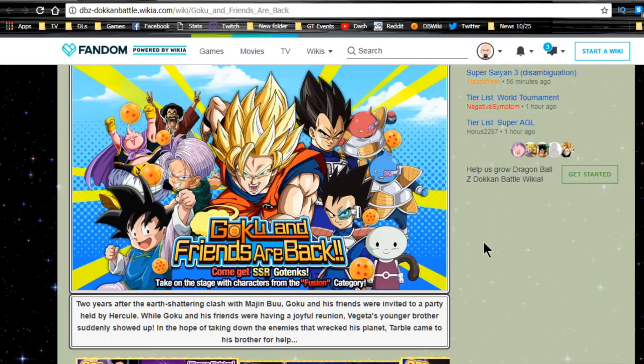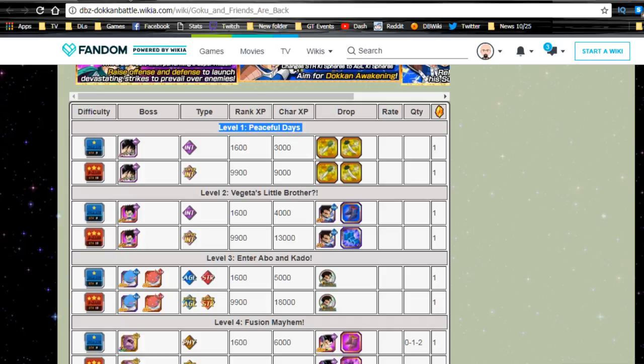They're all easy to beat. I will be doing a let's play on all four levels, going straight through with whatever team I feel like using. Level one, 'Peaceful Days,' is where you get the radishes — small radishes and large radishes. You need like seven of the large radishes, though they're hard to come by. You need a lot of the small ones too, to use in the Baba shop. It's not like the Dragon Ball GT saga events where you have to grind 130-140 times — it's not that much of a grind fest comparatively.